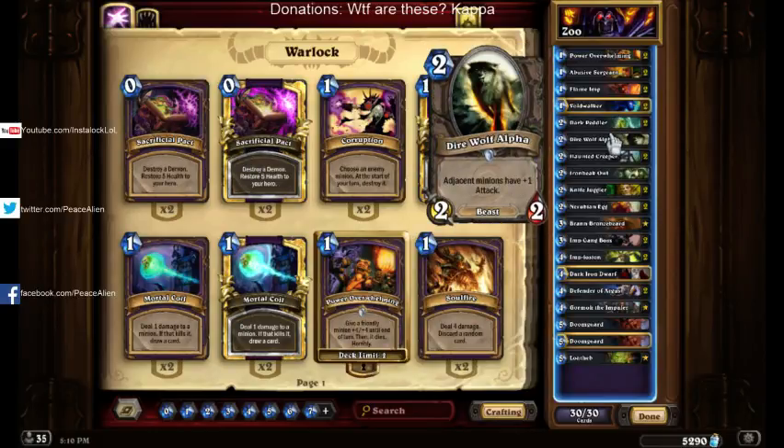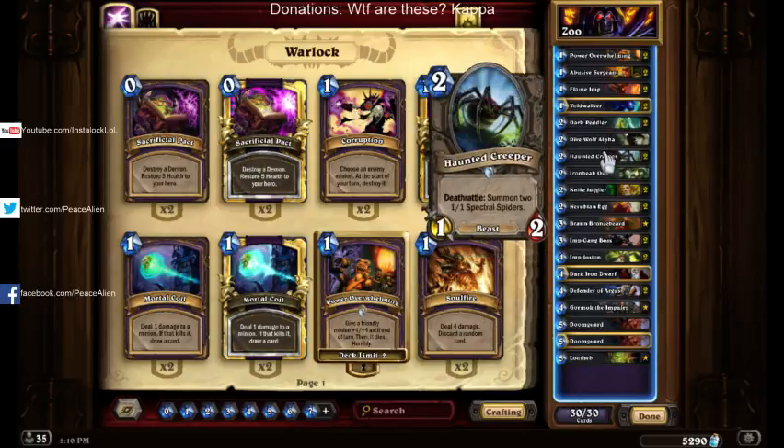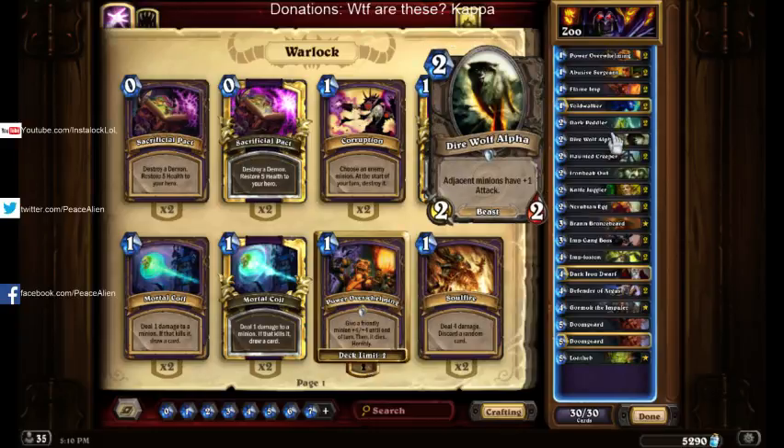Next up, we have Direwolf Alpha. There's just one of them, and it works very well. If your suicide minions are clear, it kind of works with Implosion. Its minions kind of work with Haunted Creeper if it has its 1/1s left behind. Yeah, kind of nice.